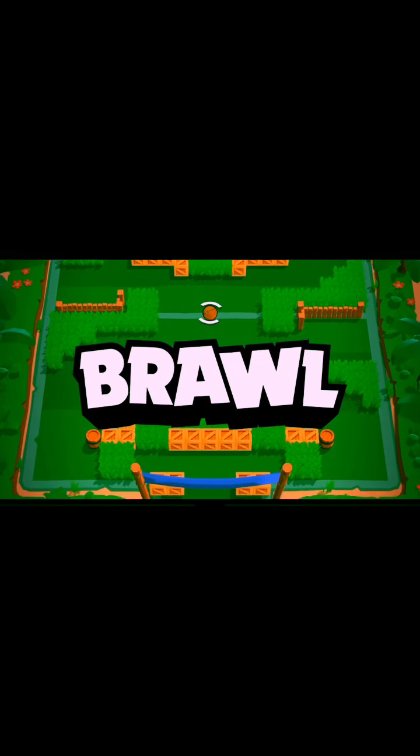Let's hop into Brawl Ball with Sprout — I like the trees! There's a Piper over there. Let me go kill this Piper while my teammate carries the ball to the goal. I have my super — let's have fun with it. Piper got blocked over there. Nice job by Piper for opening up that wall so JC can score the goal.